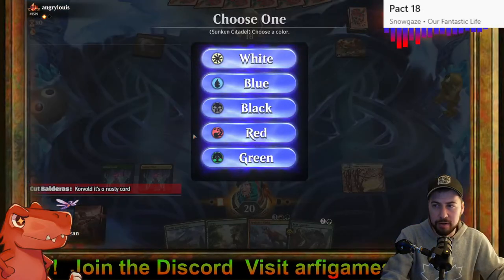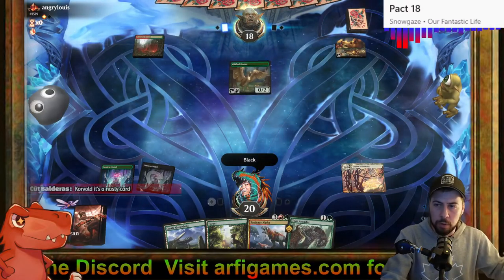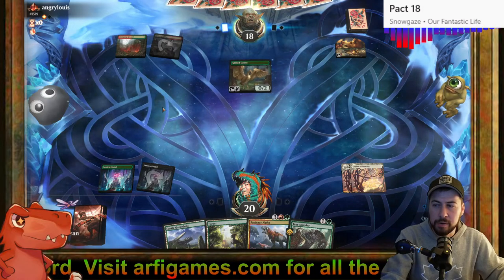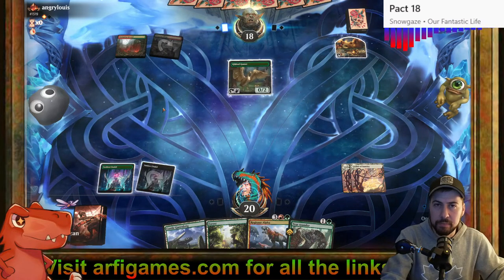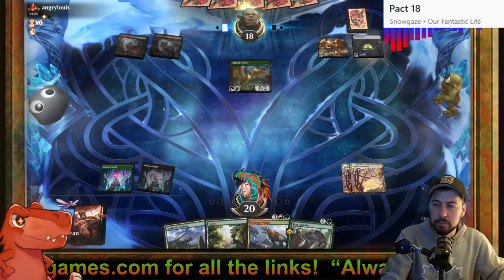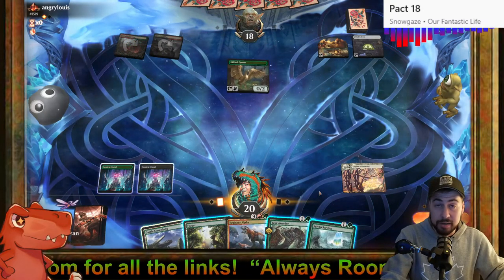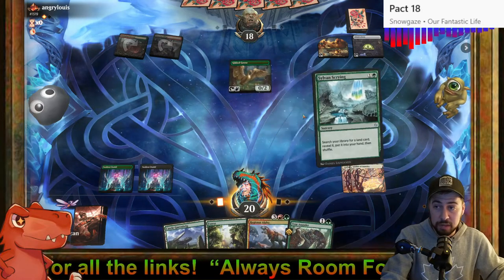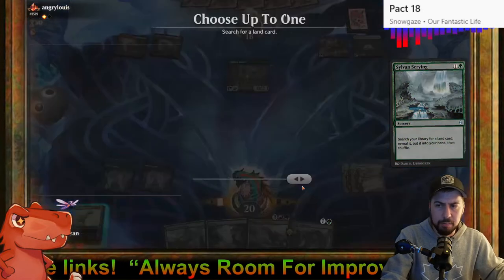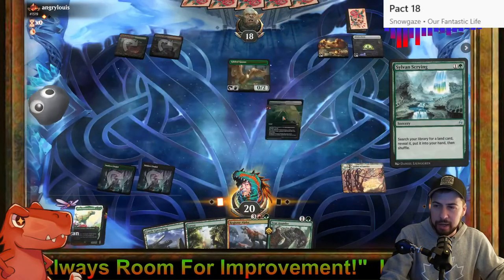Tear Asunder — we need a source of black for Tear Asunder. Boom, we got it with the second Sunken here. Witch's Oven is something. Sylvan Scrying — let's go. We have our land for the turn but might as well grab Restless Prairie. Really I should go Castle Garenbrig just in case I draw Carnage Tyrant or Tyrranax Rex next turn.